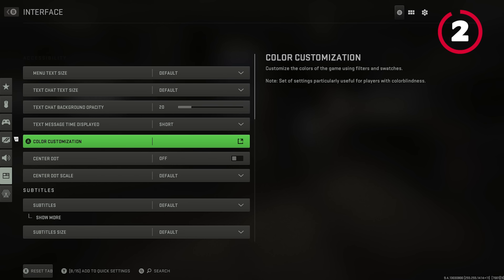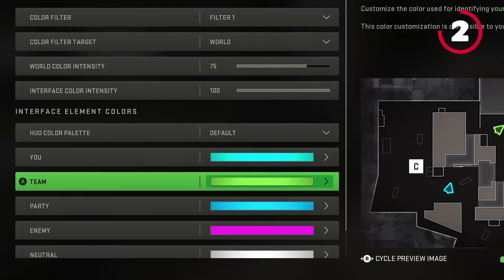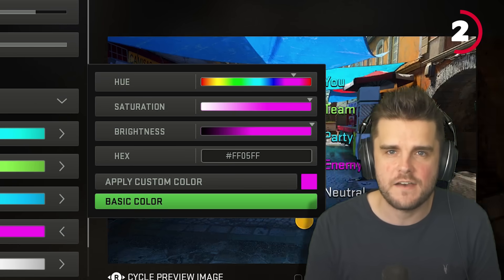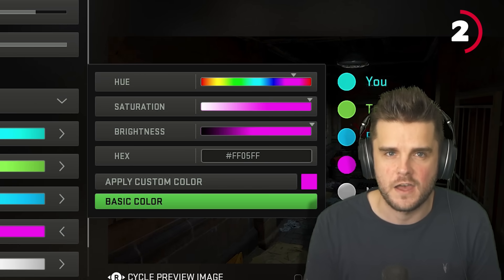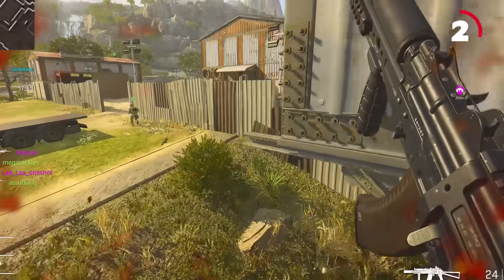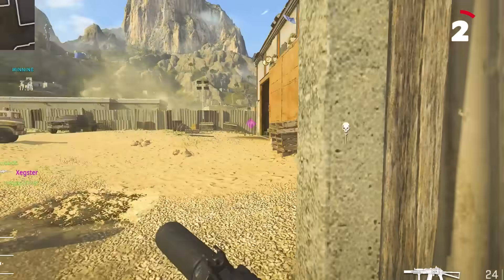To do this, write 'color customization' in the search bar and then scroll down to enemy. Then within hex, type hashtag FF05FF. This will make your indicators bright pink, which stands out against every other color in the game, so you'll never have a situation where you just couldn't see an enemy. It simply doesn't happen.